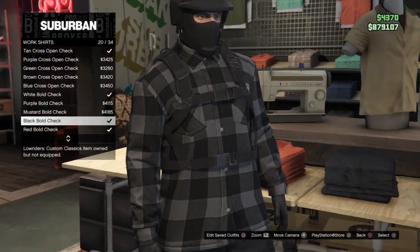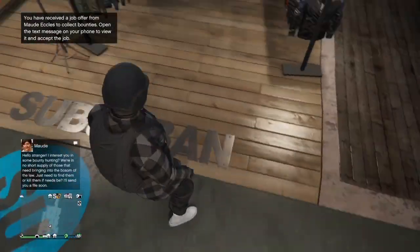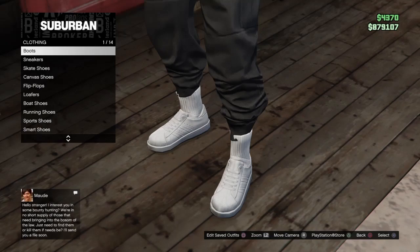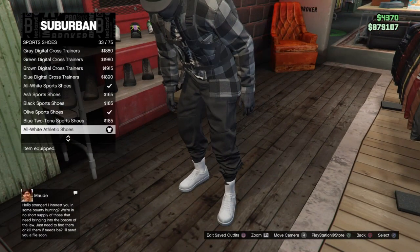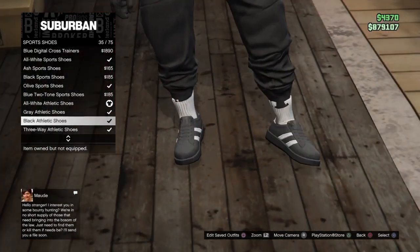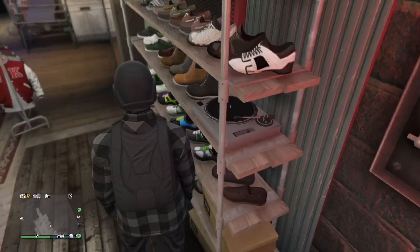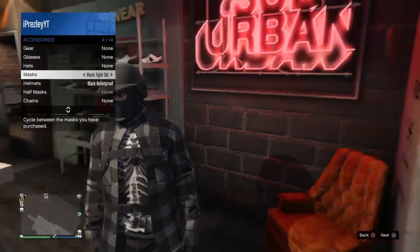Head on over to Shoes, specifically Sports Shoes. I believe it's called All White Athletic Shoes, number 33 out of 75. Or you can have on the Black Athletic Shoes — either one works, just have one of those on.